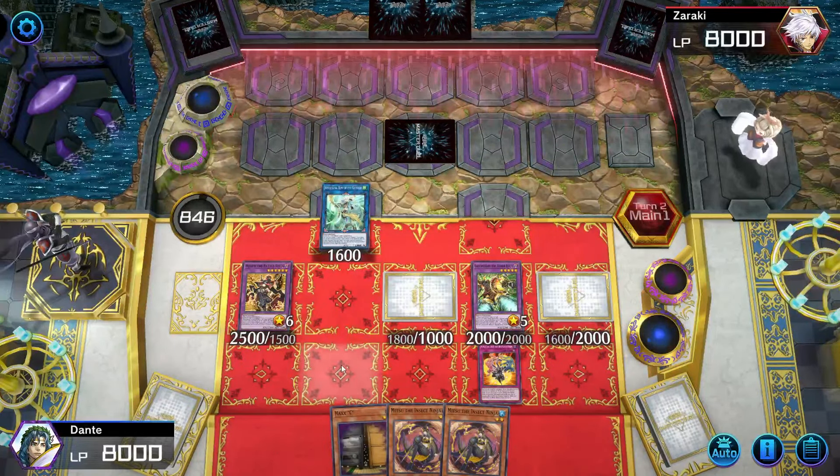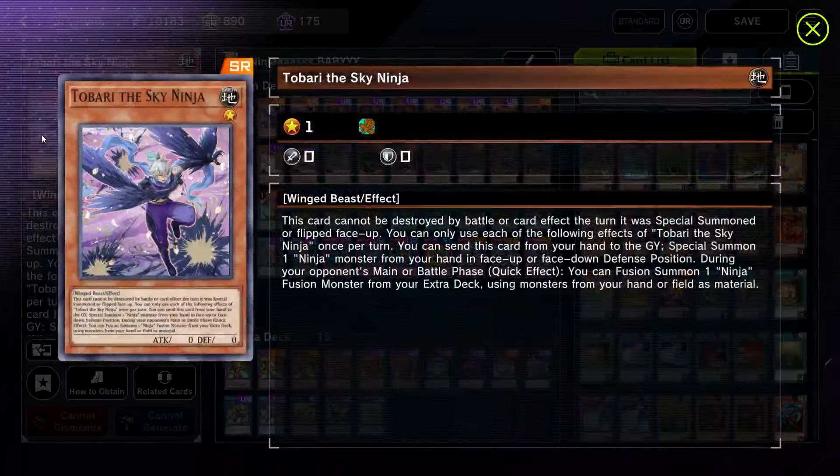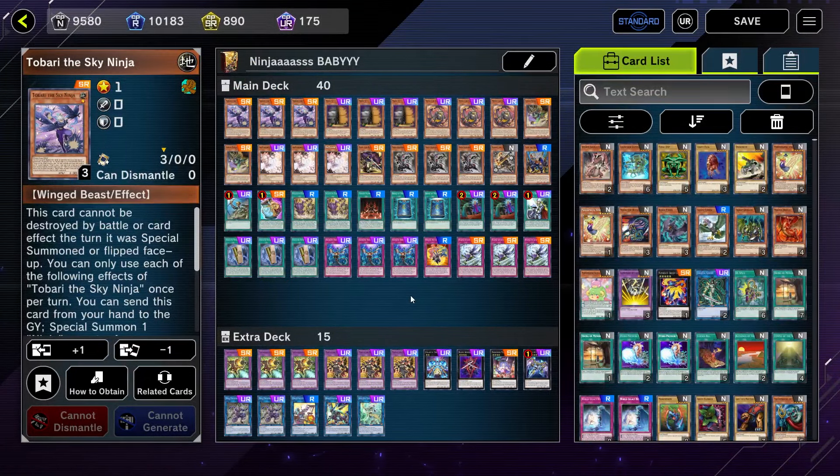This is what you get for the three-card combo — it is absolutely insane what the deck can do with three cards, and that's the true power of ninjas. Obviously these are not all of the combos, but these are some of the more important ones to know. Depending on what you have in your hand things may vary; for example if you have Tobari you can use its effect to special summon a monster from your hand by sending it to the graveyard, which will change the course of your combo significantly.